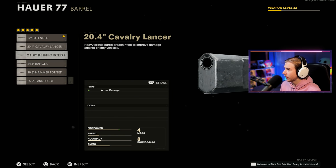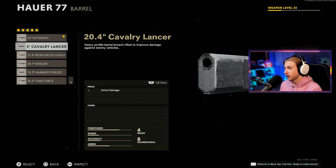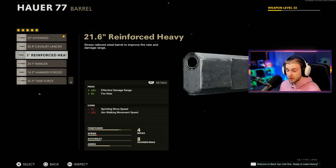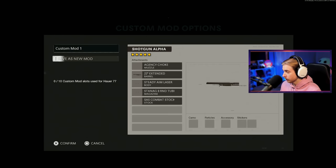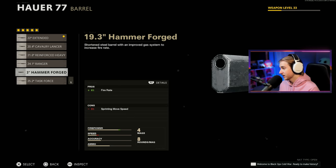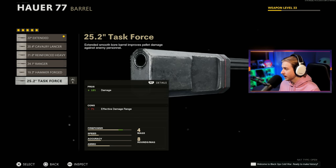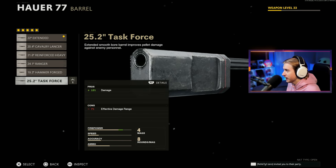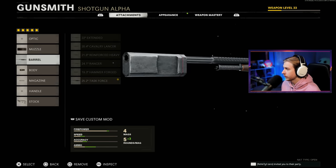The barrel is something I need to pick carefully. With the Lancer barrel we get more armor damage, but tiered up it already does more armor damage. With the Reinforced Heavy we get more damage range and a faster fire rate. The Ranger gives more effective damage range but heavily affects aim walking movement speed. Hammer Forged gives more fire rate, and Task Force gives more damage — a 15% damage increase. I think we might have to do Task Force. Yeah, that's what I'm going to go with.